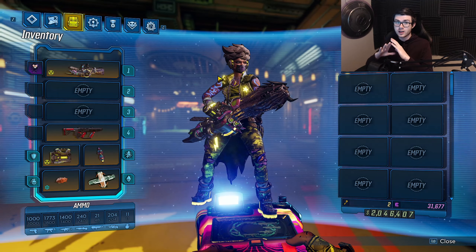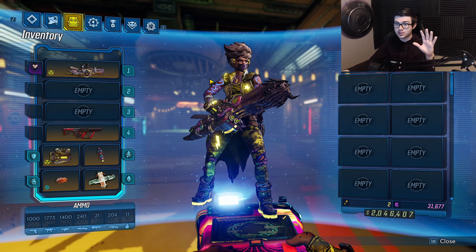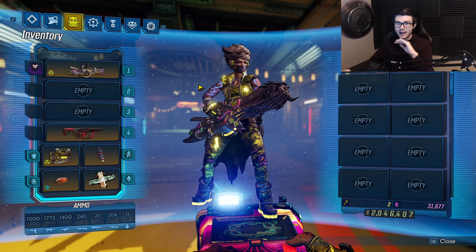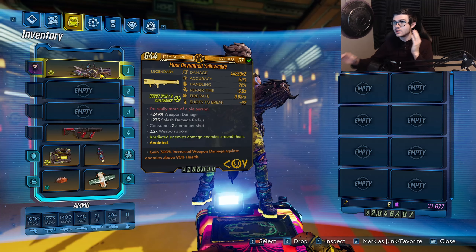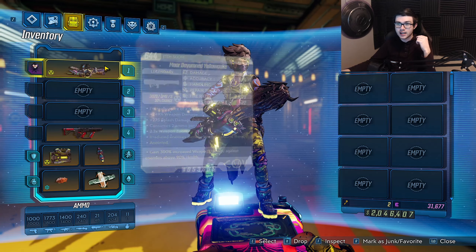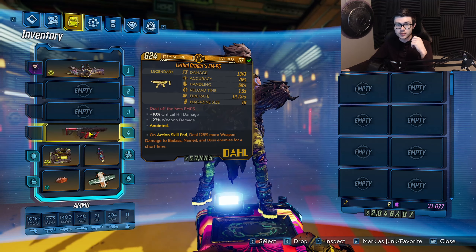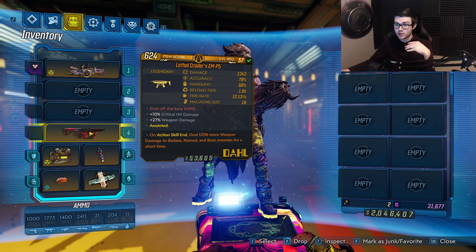Alright, getting into the gear — as you can see this is a very complicated build, it might take a little bit to understand everything. But obviously we're using the Yellowcake as our main weapon for this entire build. You might be wondering why I have an EMP5 here — this is simply just for movement speed, because heavy weapons make you move slower. This isn't even a Mayhem 10 EMP5; I'm only using it to move faster.